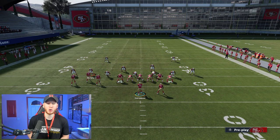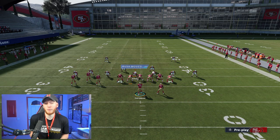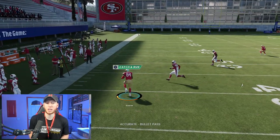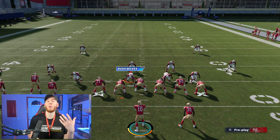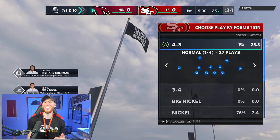Someone might try to blitz their corner out of Cover 3 to take away the flat, like they did last year — but you can just throw that flat on the outside again. As soon as you see there's no flat defender out there, you catch your receiver and rack up 10, 12, 15 yards. That's why the flat and slant combo is so important. You can build around it — add crossers, corner routes — it really turns into a scheme. Enough of the tip, let's get into the game.